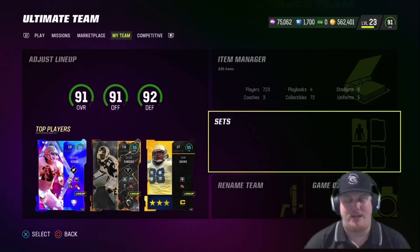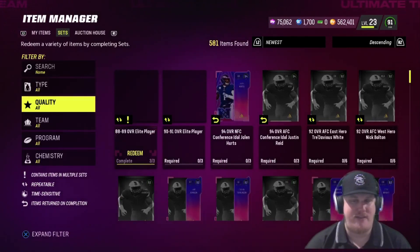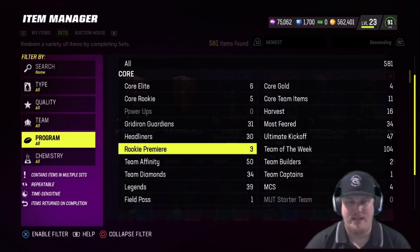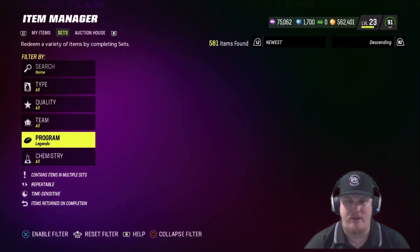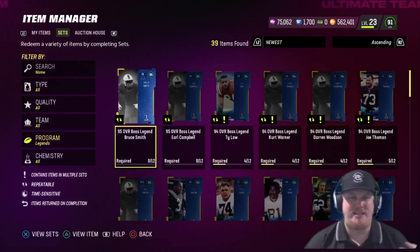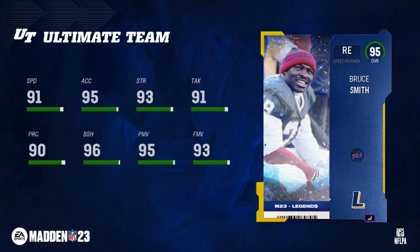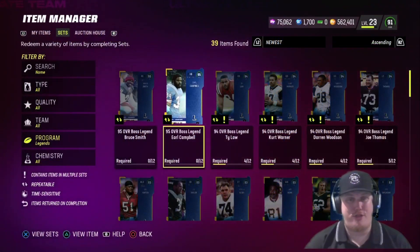Let's talk about the other two players that also dropped in game. Some star-studded offensive and defensive talents this week. First up, on the defensive side of the ball, you're looking at right end Bruce Smith of the Buffalo Bills — Hall of Famer Bruce Smith getting a 95 overall legends card. Very excited to see Bruce Smith in the game.